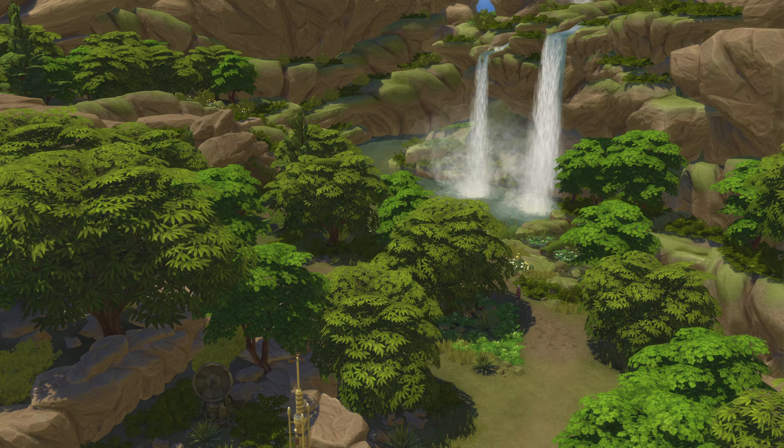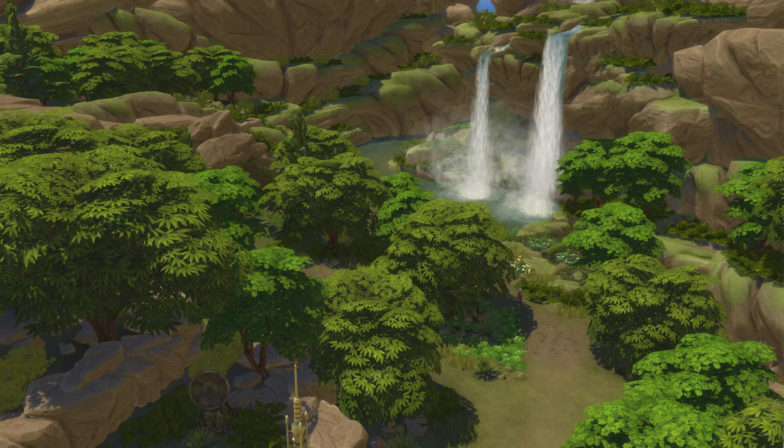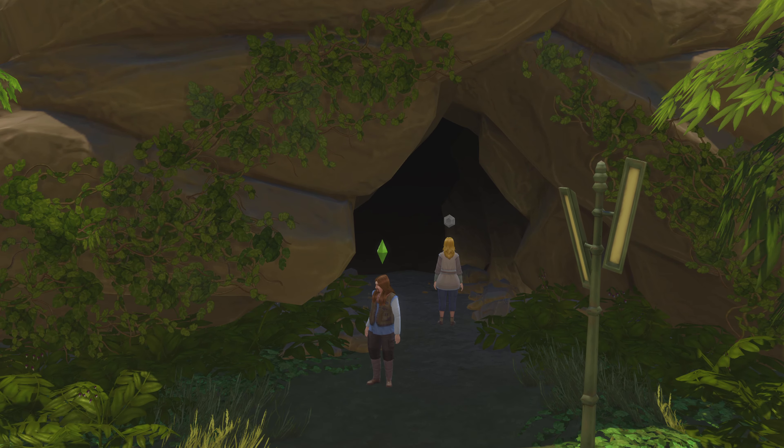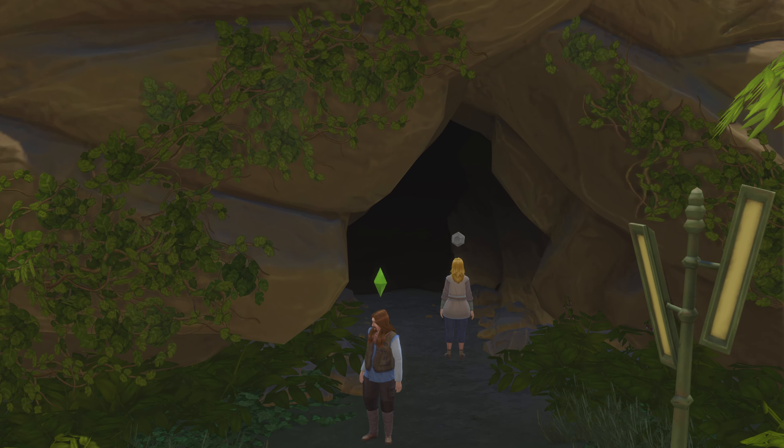We're going to take a much closer look at this. That looks pretty, but there is no way to get to the water — none. Where Lars and Blondie are here, you see that little cave? Well, you can explore that little cave, and it's a rabbit hole.